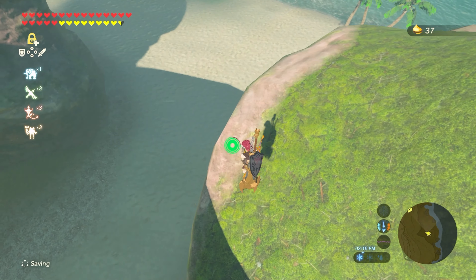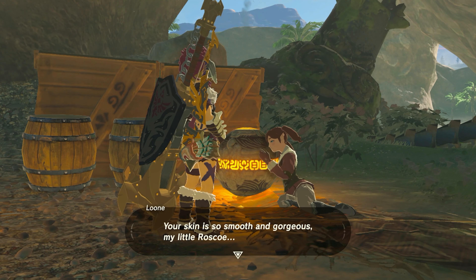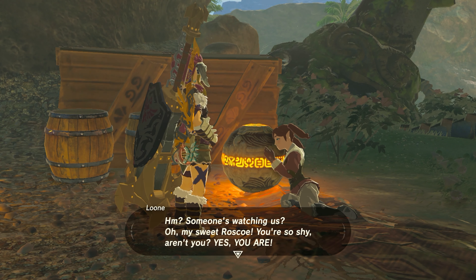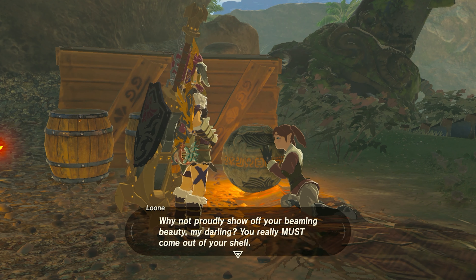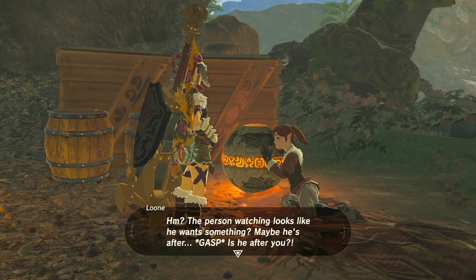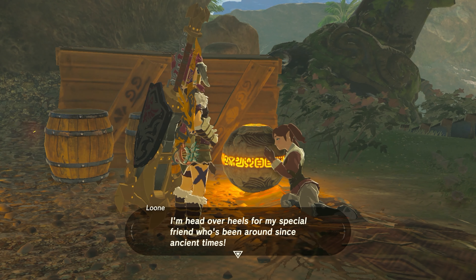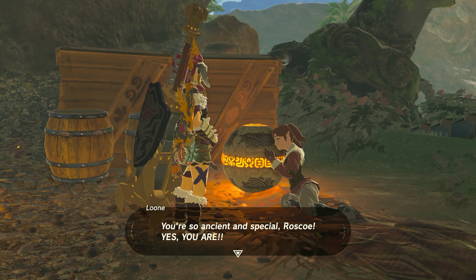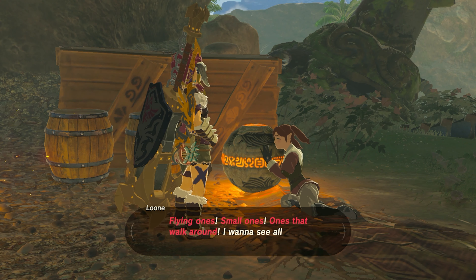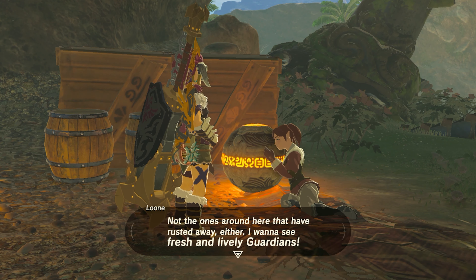Just down here — here we go. We might have seen this previously but I don't remember. Hello. Maybe we haven't seen this yet. 'Your skin is so smooth and gorgeous, my little Roscoe. Someone's watching us. Oh, my sweet Roscoe, you're so shy, aren't you? Why not proudly show off your beaming beauty, my darling? You really must come out of your shell. The person watching looks like he wants something. Maybe he's after you? Don't you worry, my sweet Roscoe. I would never, ever let you go. I'm head over heels for my special friend who's been around since ancient times. I want to see all the guardians in all the world — not the ones around here that have rusted away, either. I want to see fresh and lively guardians.'